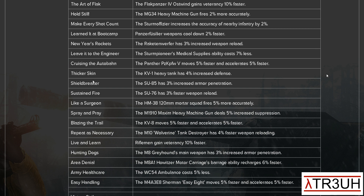Thicker Skin: KV-1 Heavy Tank has 4% increased defense. Shield Breaker: SU-85 has 3% armor penetration. Sustained Fire: SU-76 faster weapon reload. Like a Surgeon: the 120mm Mortar Squad fires 5% more accurately — also nice. Spray and Prey: the Maxim Machine Gun deals 5% increased suppression — also really nice. Blazing the Trail: KV-8 moves 5% faster and accelerates 5% faster. That is going to be deadly — there are a lot of players that like shock rifle frontline tactics with KV-8s, and moving faster will make it even more impossible to retreat from one.